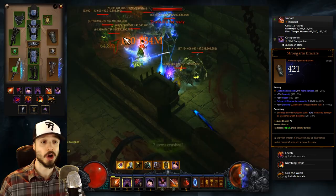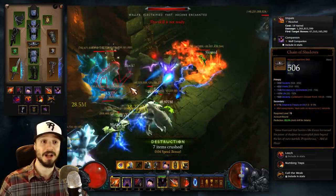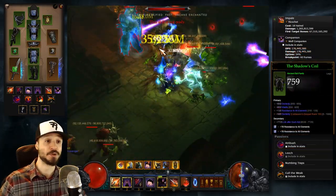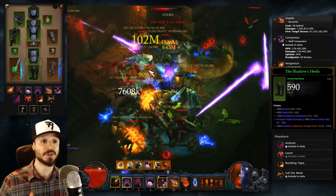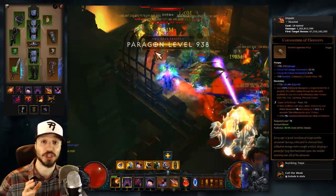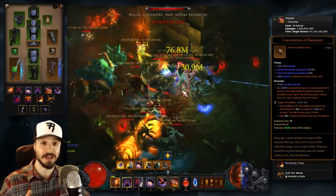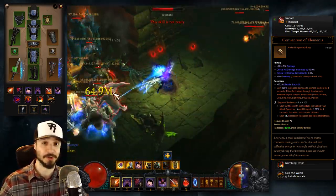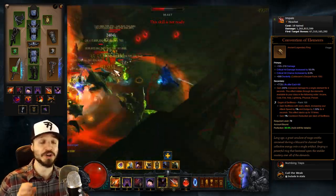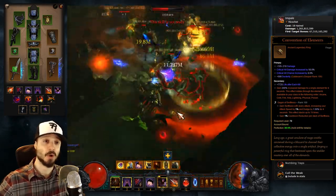For our Bracers — Strongarm Bracers — we want Lightning Damage, Dex, Vitality, and Crit Chance. For our Belt, we want Dex, Vitality, All Resist, and Life. For our Pants, we want Dex, Vitality, and All Resist. For our Boots, we want Dex, Vitality, All Resist, and Impale Damage. For our Convention of Elements, we want Damage, Crit Chance, and Crit Damage. If you don't have a ton of Dex, you can always get Dex instead of Damage, particularly if you don't have an Ancient Ring. Also, between your Convention and your Elusive Ring, you'll want to Cube whichever one is worse. You want to try to get as close to possible max rolls, particularly on those special properties.